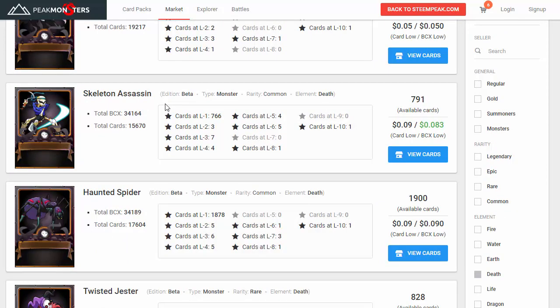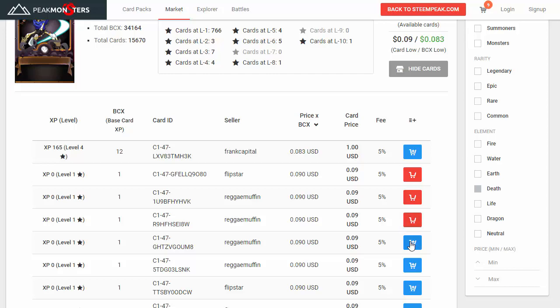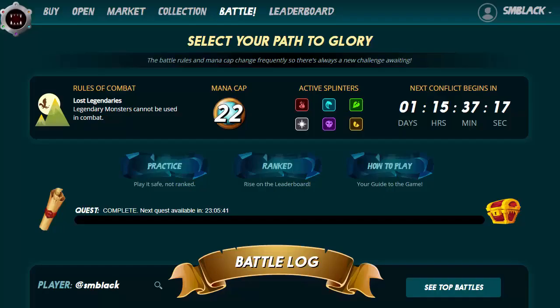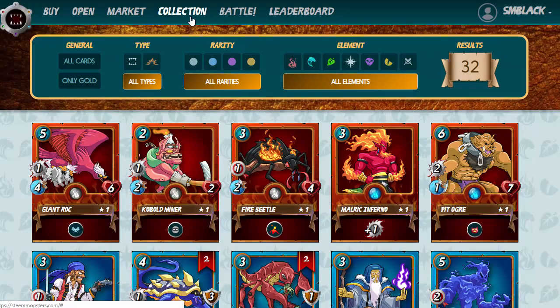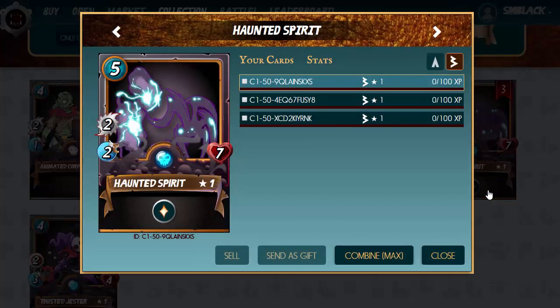We also want to level up the Skeleton Assassin — he's quite powerful too. Let's add a few of those and level him up to level three, since we can use a level-three card. We already got one, so we'll just add another four. I'm going to check these out quickly to make sure they don't get sold, because it's a pretty dynamic market and cards listed at a cheap price usually go pretty quickly.